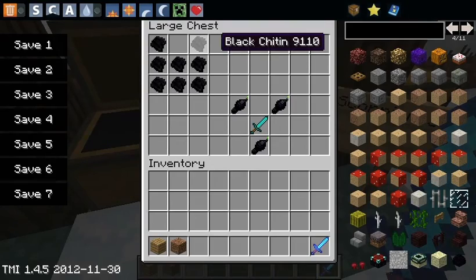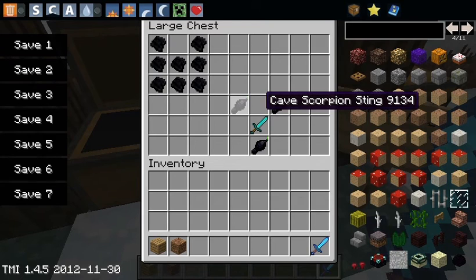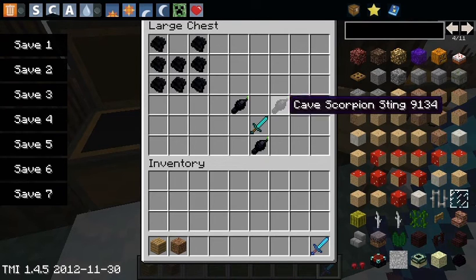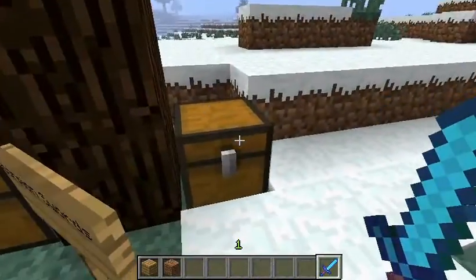Scorpion stuff — this is actually pronounced 'chitin.' This scorpion chitin will go into any armor you craft it into, just like any other armor crafting with ingots or anything like that. And how you craft the swords: you take three stings and put them around a diamond sword, which will yield you whatever kind of sword you have the stings around. You can see the crafting recipe and you probably understand what I'm trying to say.